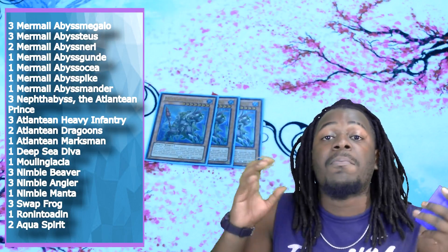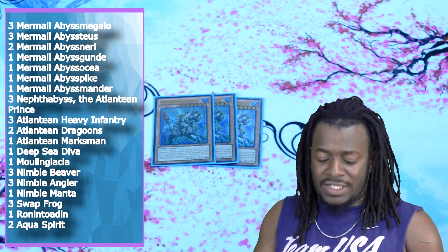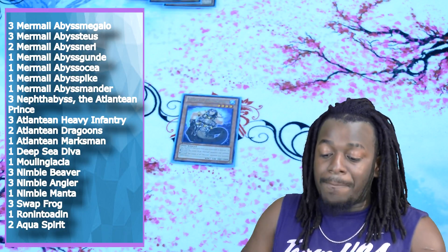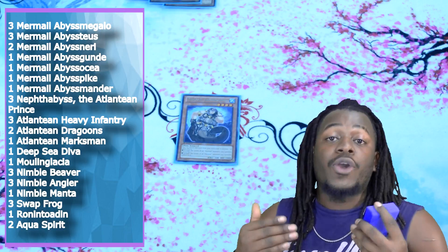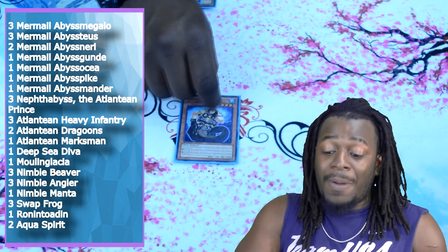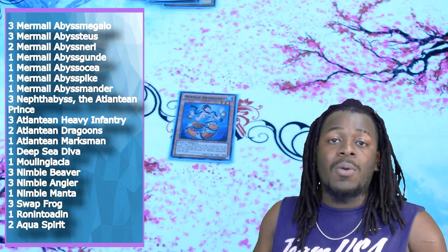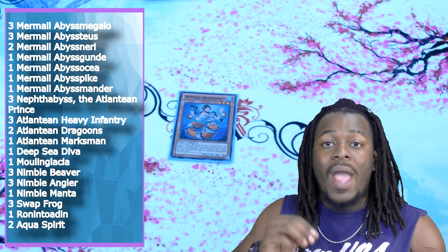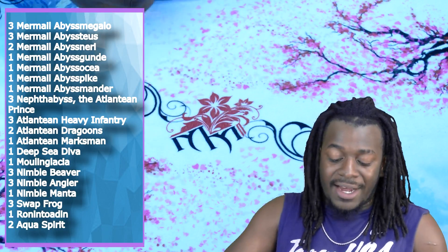Abysstias is also a card that is now even more important with Abyss Neri because this card can search our Mermel Abyss Osha to our hand and tutor so many awesome plays. One copy of Mermel Abyss Mander — banishing it from your graveyard allows you to increase or decrease the levels of your Mermel Monsters, which is awesome for a Hope Harbinger or Bahamut Shark play. One copy of Abyss Gun. I would have loved to play more than one copy, mainly because we upped the count of Mermel Monsters in this deck. It's also abusable by Abysstias, Mermel Abyss Megalo, and Swapfrog, so it's an awesome card on its own right.